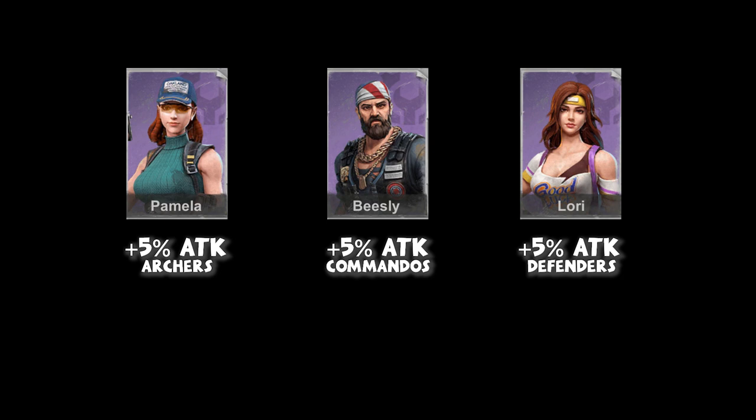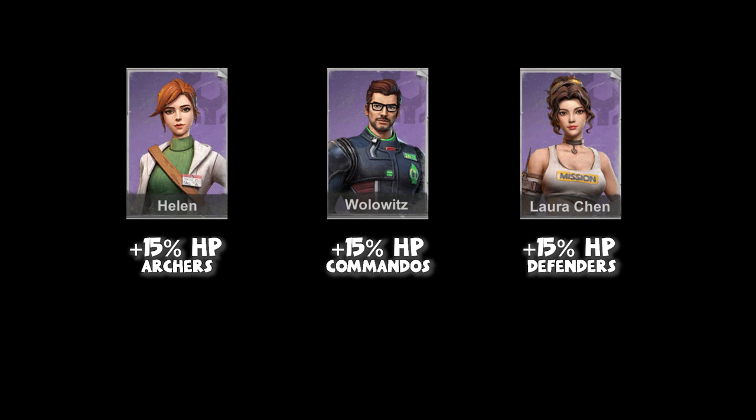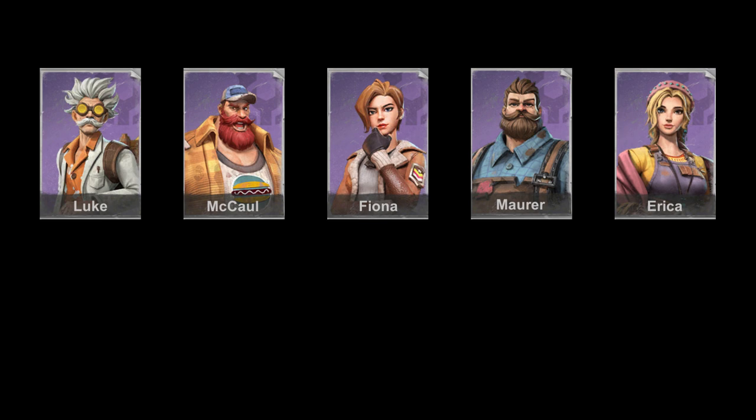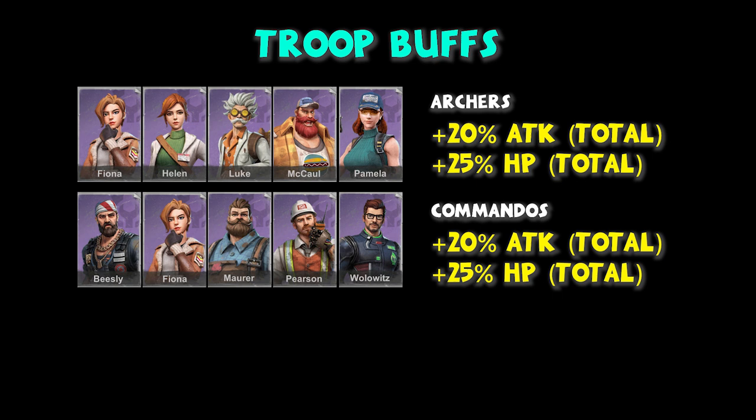Helen, Wolowitz, and Laura Chen contribute 15% HP for each troop. Helen delivers the best value because her troop buff is the 4th skill instead of the 5th — so we can unlock the buff with only 4 Helen shards instead of 8. Luke, McCall, Fiona, Maurer, and Erica contribute 5% HP for each troop. To recap: you get a 20% attack and 25% HP for archers and commandos, and 5% attack and 20% HP for defenders if you've optimized the troop buffs.